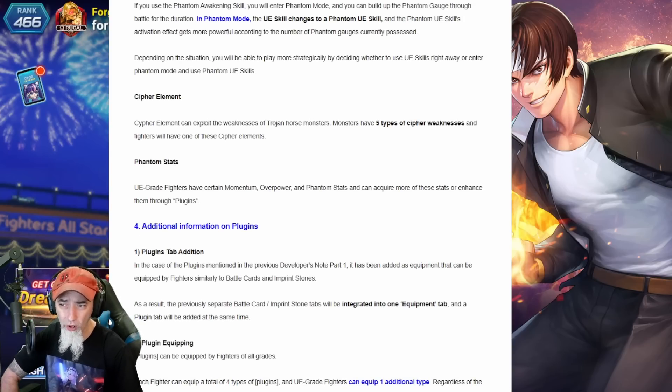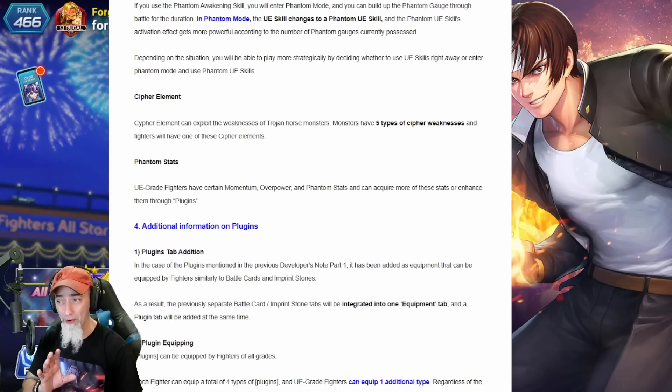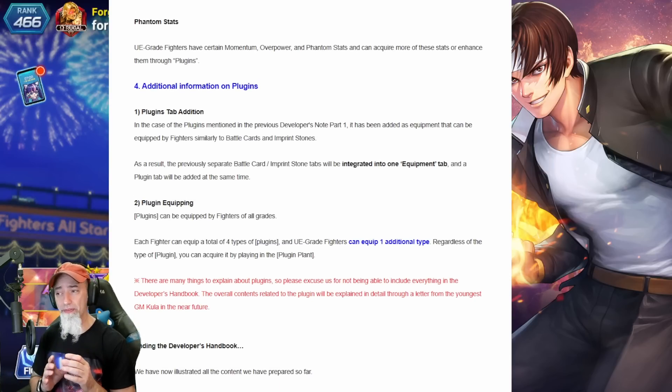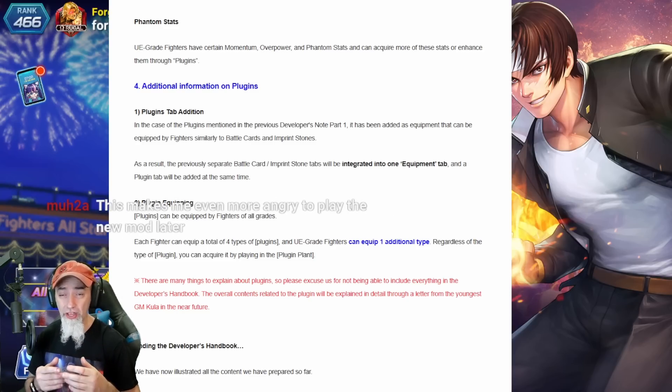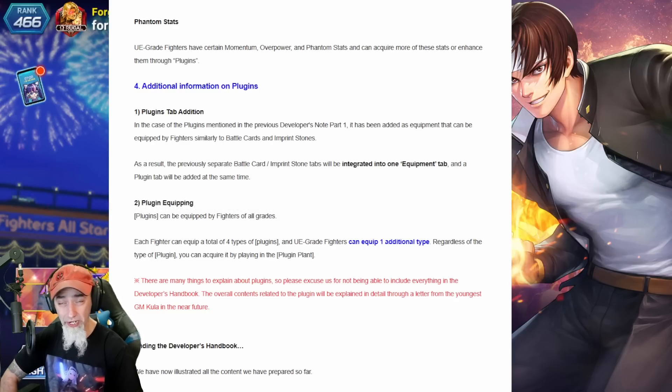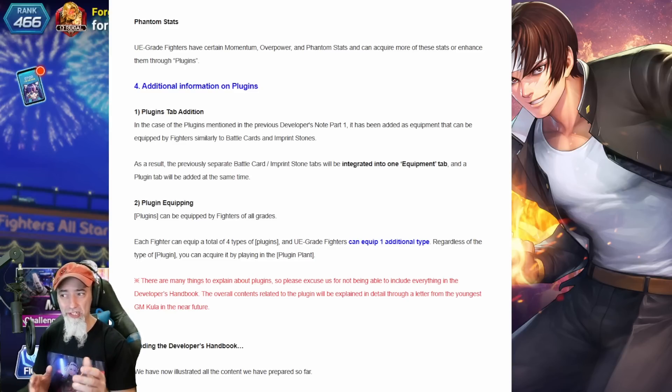UE great fighters have certain momentum, overpower, and phantom stats, and can acquire more of these stats or enhance them through plugins. When I was reading this, I thought: are UE fighters the only ones that are going to have plugins? Well, plugins are added as equipment that can be equipped by fighters similarly to battle cards and imprint stones. But imprint stones cost to unequip while cards don't — so will it cost us to unequip a plugin and put it on another character?